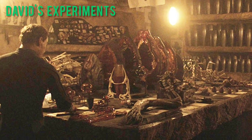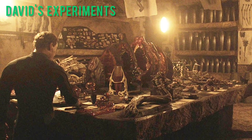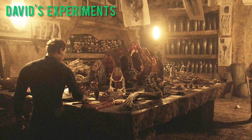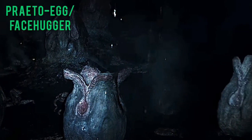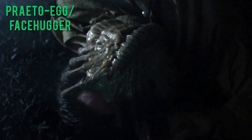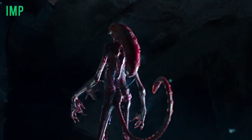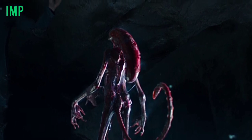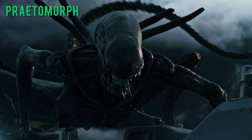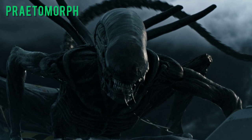David's experiments — experimentation on the Black Goo and its effects by the android David. There are several specimens of neomorph and xenomorph-like creatures. Proto-overmorph and facehugger — the protomorph version of an egg and facehugger; they work in an almost identical way but have minor visual differences. Imp — the protomorph chestburster, which resembles a miniaturised version of its adult form. Protomorph — a primitive, early version of the Xenomorph XX-121, and the end result of David's experiments.